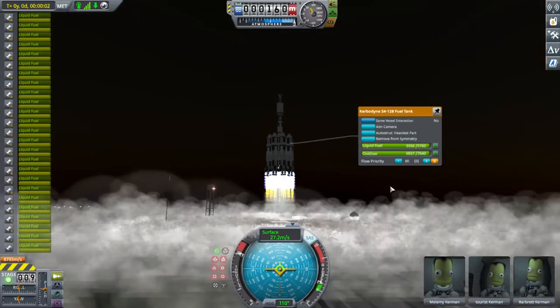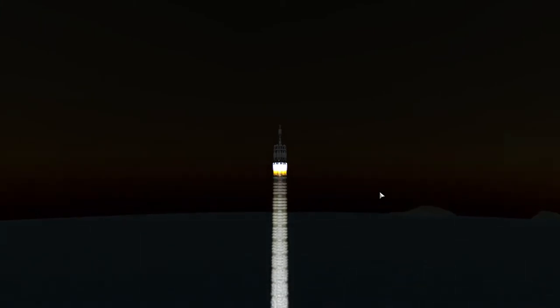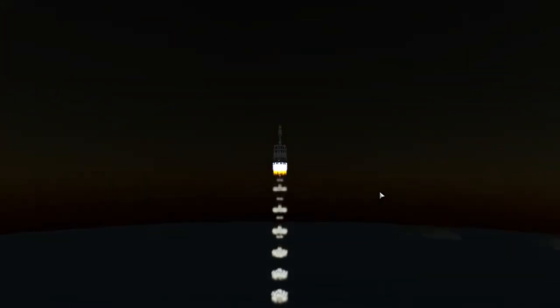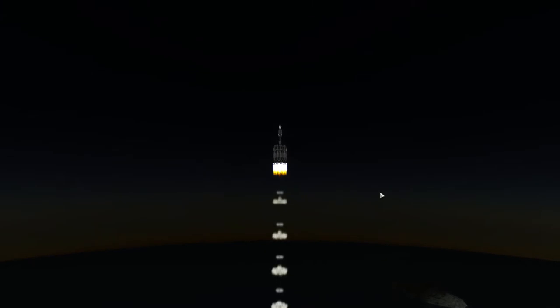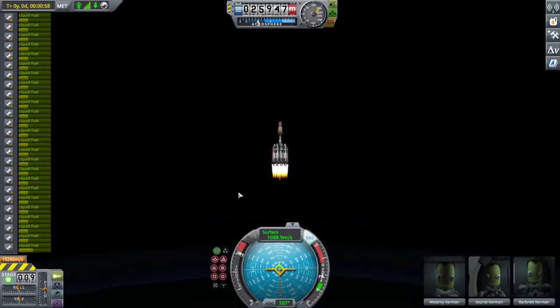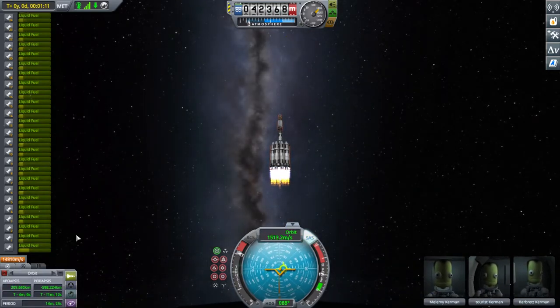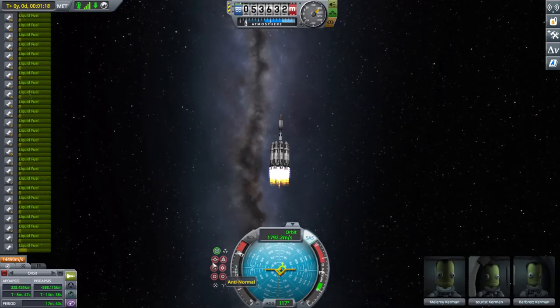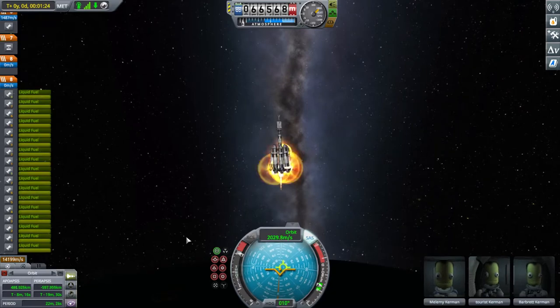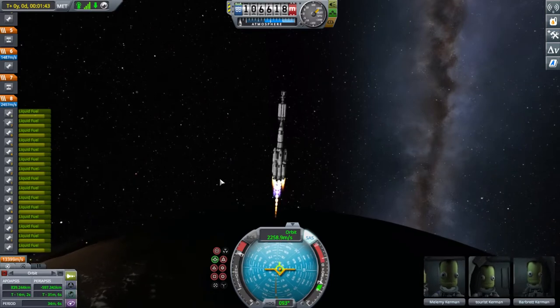Hello everybody, today we are launching a rocket all the way to Moho and back. You can hear my gerbils in the background being noisy. This video is longer than normal because it took over an hour to do the mission. We're going into a solar orbit, entering the orbit of Moho, sending a lander down to the surface, launching back up to the rocket, going back to Kerbin, aerobraking, and landing — that's what we're doing today.